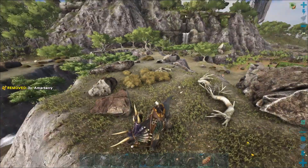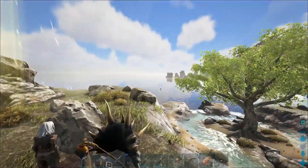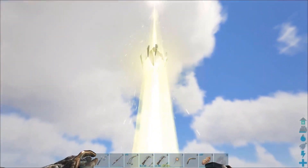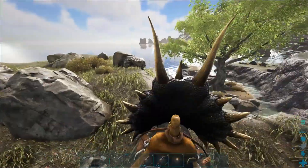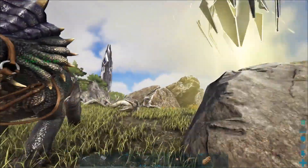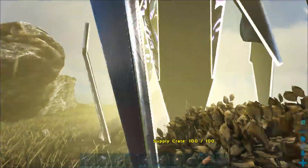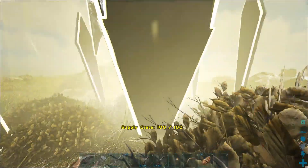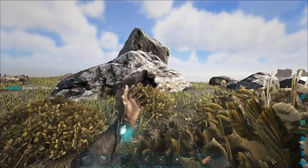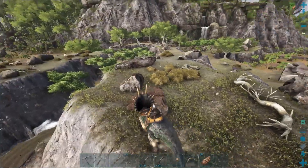I really hope I can open that. Would suck if I can't. Oh, I can. Nice. Of course — with the water jar blueprint. What else could it possibly be?